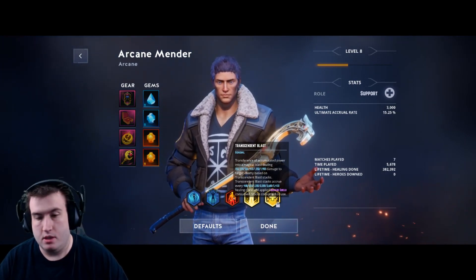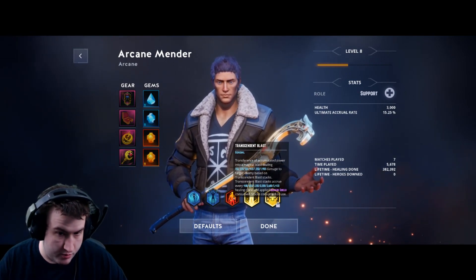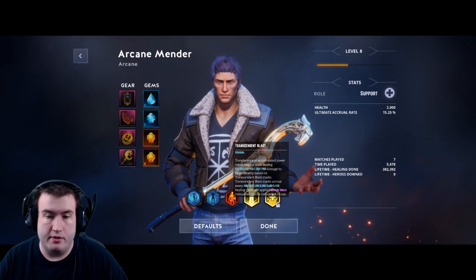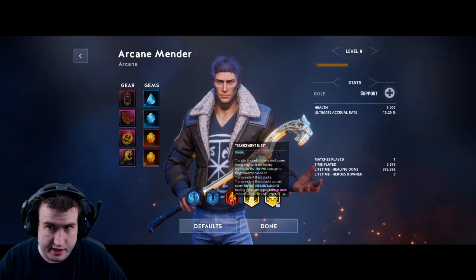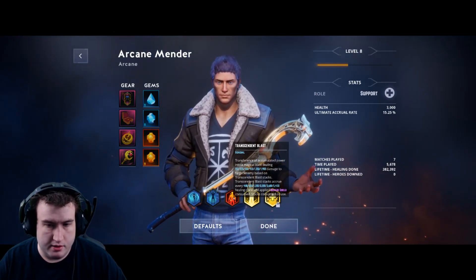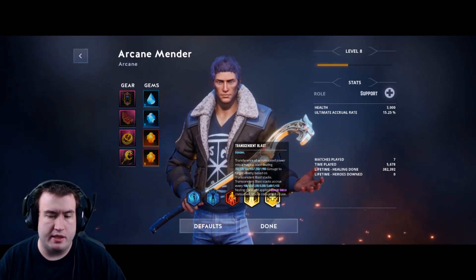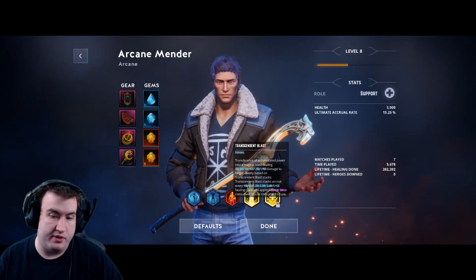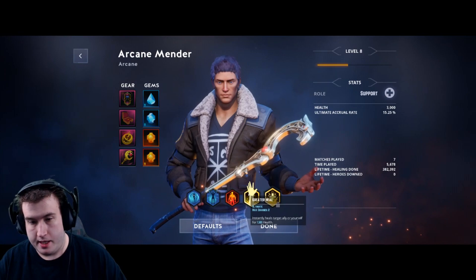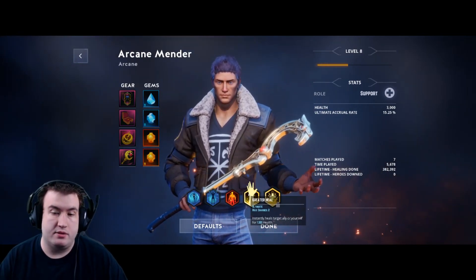Once you've absorbed or healed 5400 worth of damage or shield, Transcendent Blast does 1900 damage — which is amazing. You can one-shot the mini elites, the bigger guys that are a pain to take down. If one of them is picking on you, keep this on hand to take them out or snipe one of their healers. Then your ultimate, Greater Heal, has two charges and instantly heals someone for 1500 health.